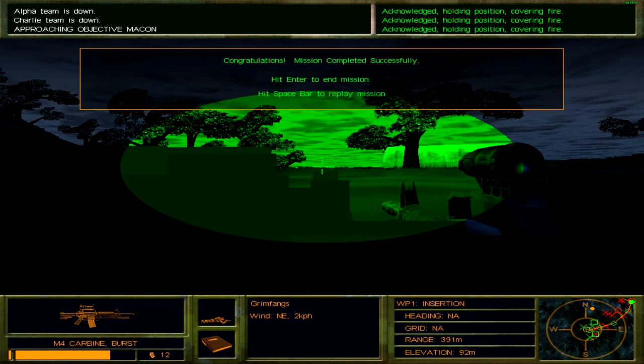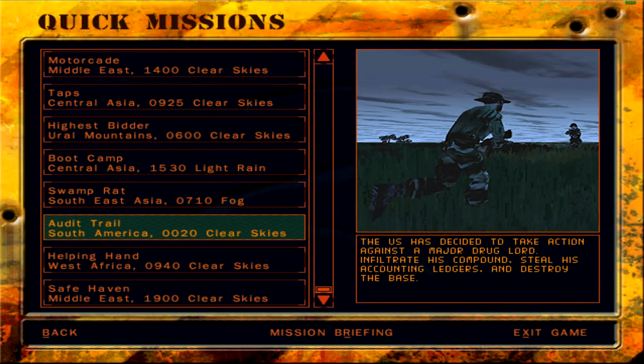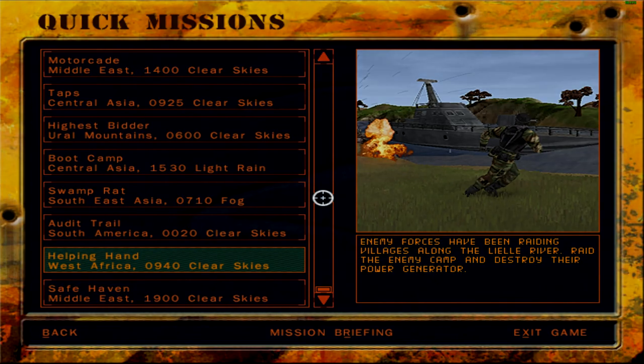Anyhow, that was that for Audit Trail. It was a nice mission — pretty simple actually. Nothing too difficult. The only thing that made it difficult was the fact that even using night vision, it was next to impossible to see any of the enemies, and that sort of made the mission a little difficult. I could hardly tell where the enemies were until they actually shot at me and I could see the tracer rounds — even when they were running out in the open it was still difficult to see them. Thank you so much for tuning in and watching. Next time we'll be covering mission 'Helping Hand' — until then, take care and ring the bell, old things.